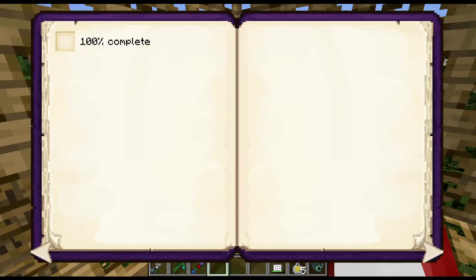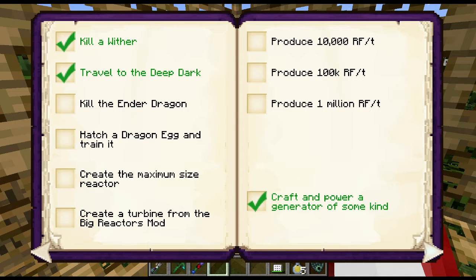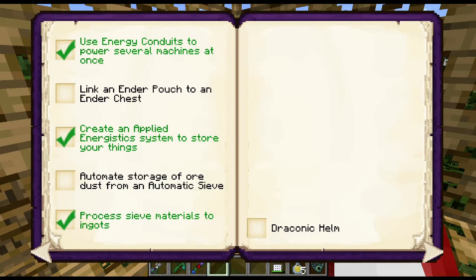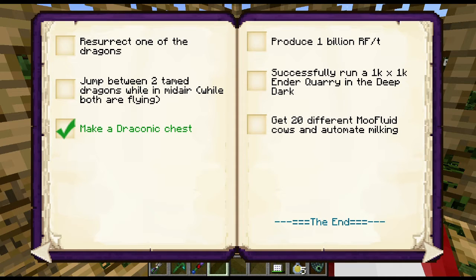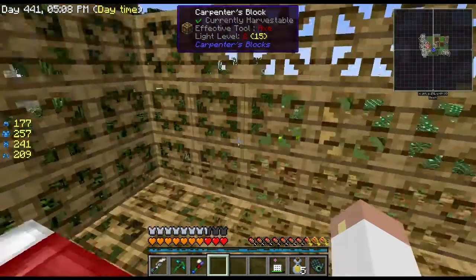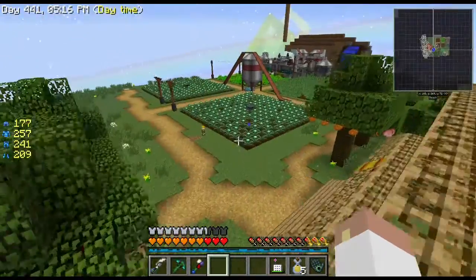Checking the book one more time: I had seven things done. We linked the ender pouch to the ender chest. Haven't automated ore dust storage yet. Next episode might be automated wither killings — I can get wither heads using a safari net, put them in an auto spawner, and that should work. The book was shorter than I expected.